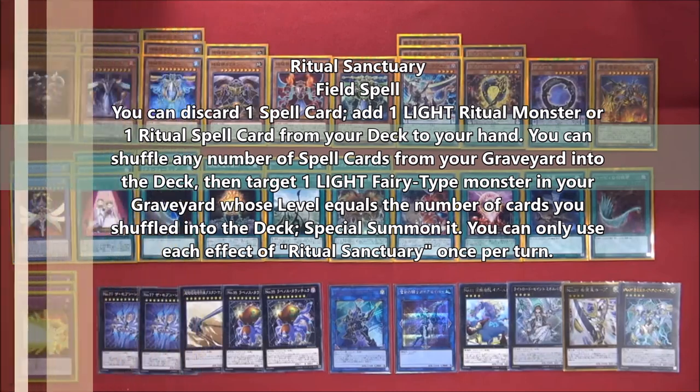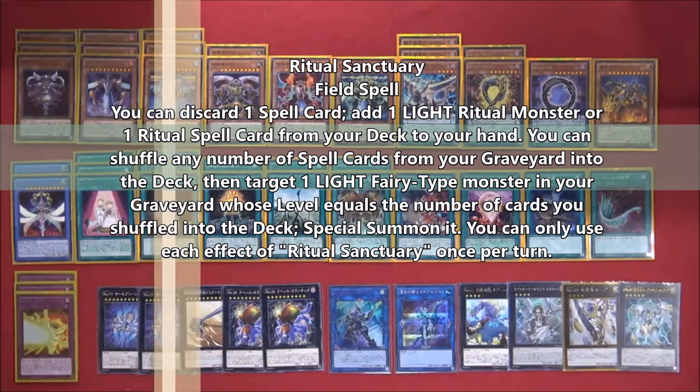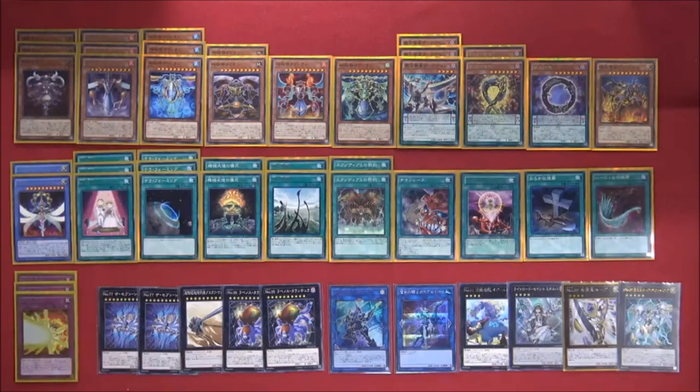Time Maiden special summons herself when you control no monsters, tributes herself to search a Time Lord, then you bring herself back with Ritual Sanctuary — and you just keep doing that as long as you want. That's pretty much what's going to happen in a duel, which is why we're playing three Terraforming: we want to get Ritual Sanctuary as soon as possible, and Time Maiden is pretty good.